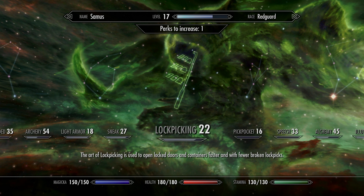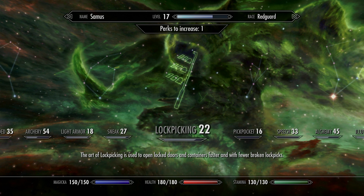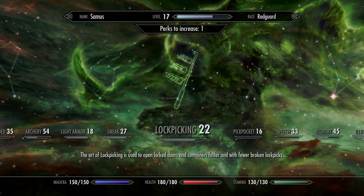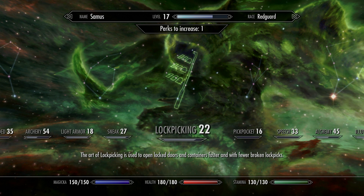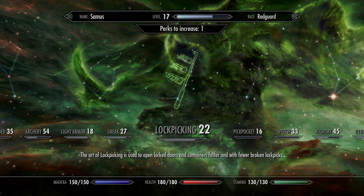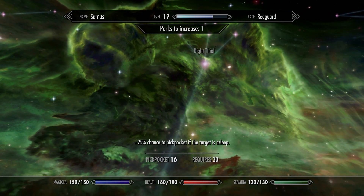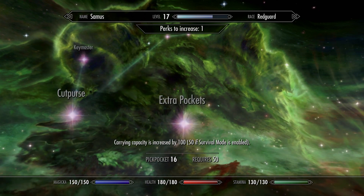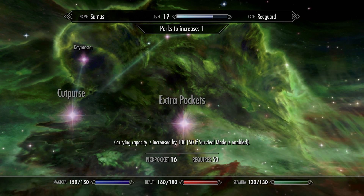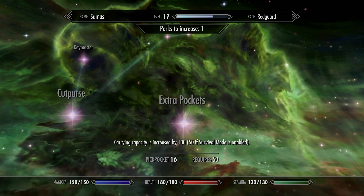Lockpicking — personally I don't bother with it. I don't find the perks worth it unless it's way late in the game and I've literally run out of ideas for my perks. All it really does is make it easier to find the sweet spot when you're lockpicking, and I just didn't feel like the benefit outweighed the perk points spent. Pickpocket, though — important. For one reason: you'll have to spend three perk points to unlock it, but you get 100 extra pounds of carry weight. Not a super critical early game urgent matter, but at some point you'll see me start dumping perk points in to get that unlocked.